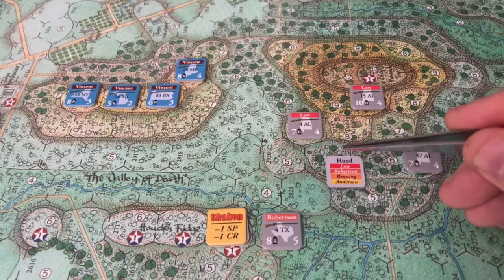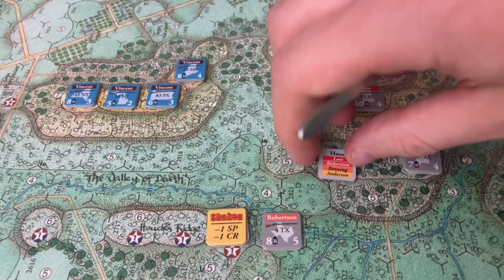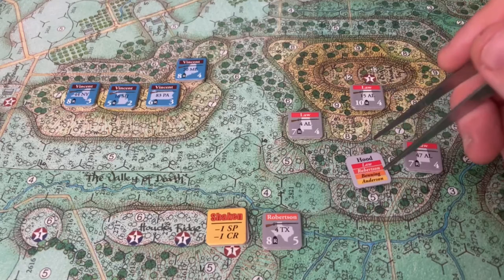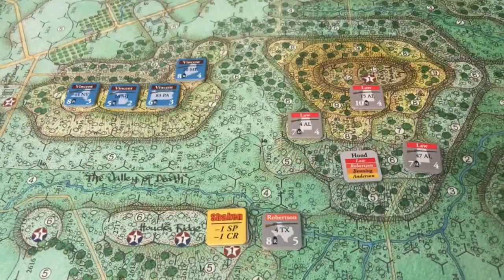The next chit pulled is Hood's Division. When a division is pulled, they can activate any of the constituent brigades. Usually you have to roll against a command rating, but for this scenario they assume all command activations are successful. Hood will be activating Robertson's brigade, and they will be taking the regroup action.